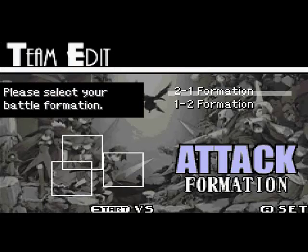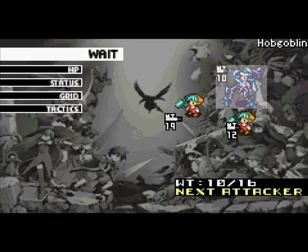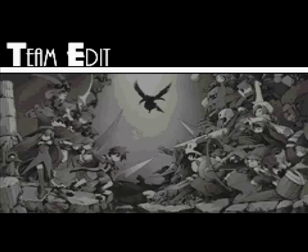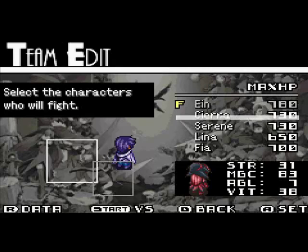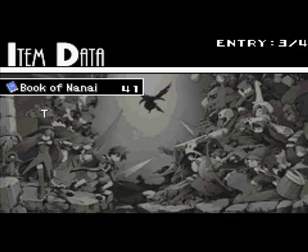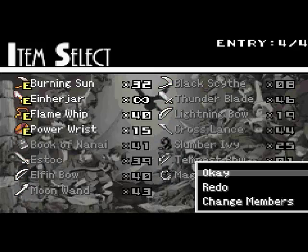When I first played this game through, this is where I got stuck, because the Blue Fool is kind of annoying. These guys are weak against physical. The Blue Fool is weak against fire, and strong against ice or lightning. So I'm gonna go Ayn. I think Sierra has the best overskill with the Flame Whip, so we'll do that. And Serene with the Burning Sun. Flame Whip — what does that do? Ice damage, of course. So let's not bring that. Power Wrist? Sure, why not?